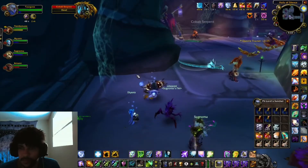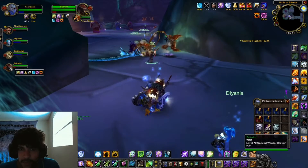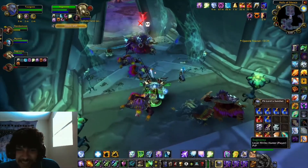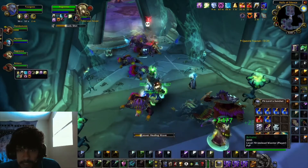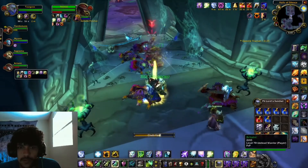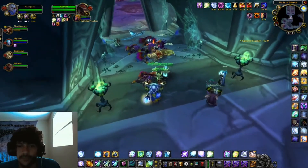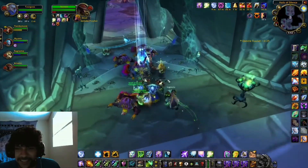Especially for Archimonde, where it's vital to the success of the raid. I need to get some mana while we're pulling these little birds. In the event of the Reins of the Raven Lord dropping, the whole group is going to roll Need — no confusion, we're all rolling Need in case that drops.